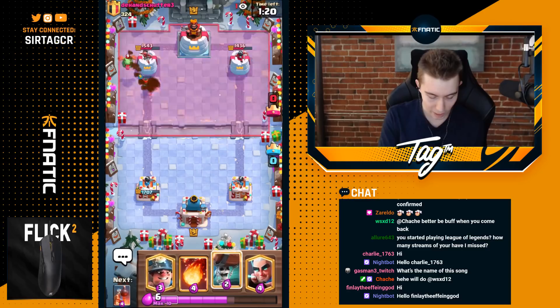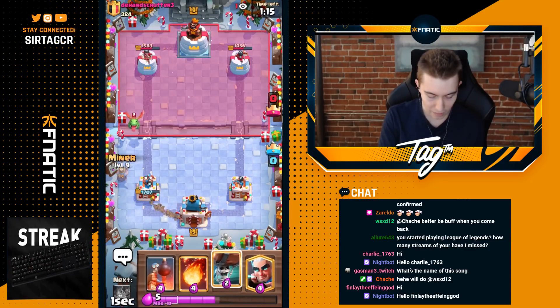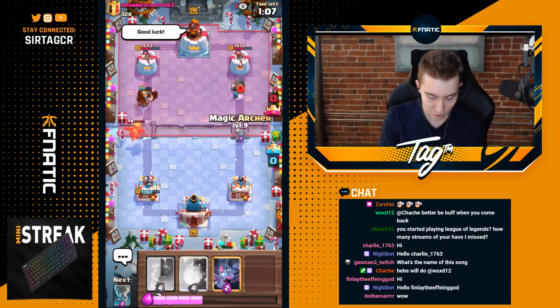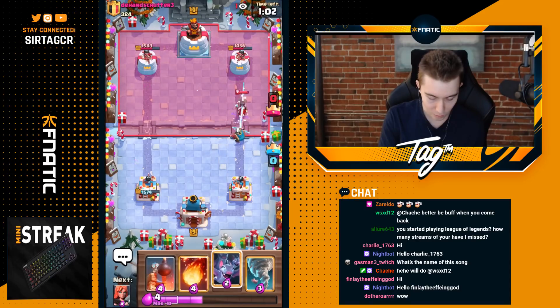At this point in the game I don't like what our hand is because we don't have Valkyrie, so I'm going to go for a Miner on defense. It's still a positive one interaction, just not the interaction you really want. I'm going to go in for Wall Breakers on the right-hand side and could go for a Magic Archer to get more chip. The Bats screwed up my alignment and we only get like two hits on the tower before he drops something else.